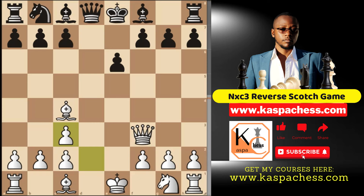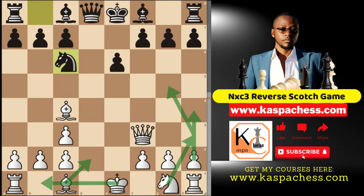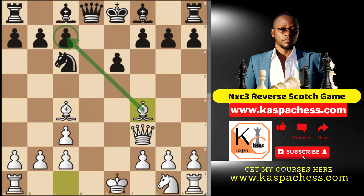Instead of bishop e7 and queen g3, say black plays knight c6 — the top played move. If you want to keep everything simple, you can just go bishop d2 and castle long, like what we do in the Scotch Gambit with black pieces. Then think of going h4, knight h3, and knight g5, just putting more pressure on the f7 pawn. If knight a5, you always have bishop d3 — you want to keep your bishops on the board given a chance.